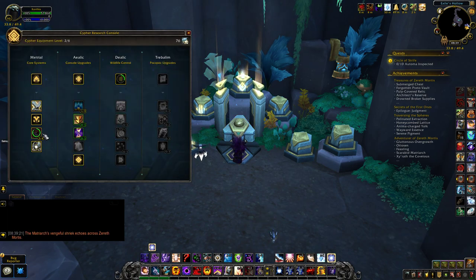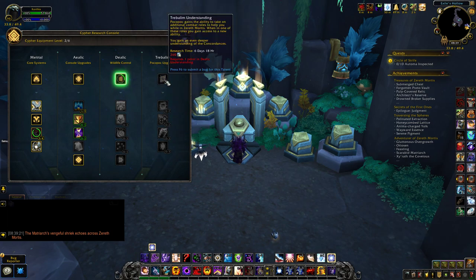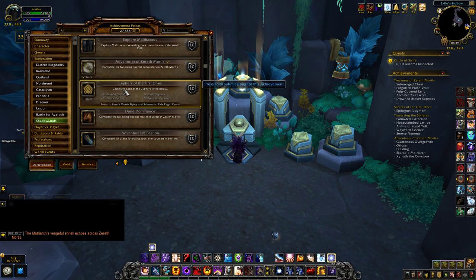you have to unlock all skills to get the flying — Cyphers of the First Ones. Unlock each of the Cyphers listed below: Metro Cyphers, Delic Cyphers, Aelic Cyphers, Trebalin Cyphers.